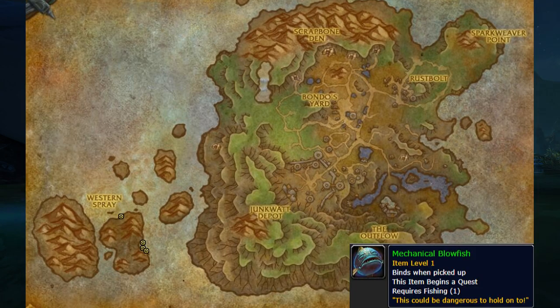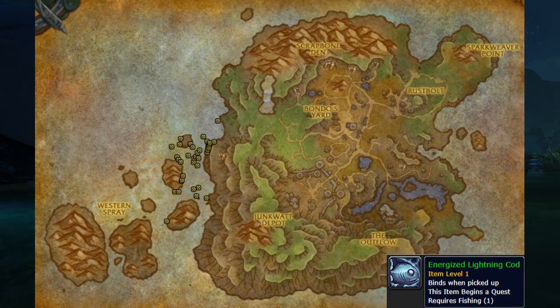The seventh one is the Mechanical Bullfish, which can be caught in the far west of the island. The eighth one, the Energized Lightning Cod, can be caught west of the island near the NPC where you need to turn in the fish.